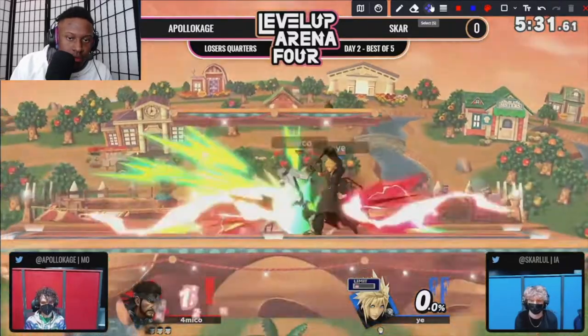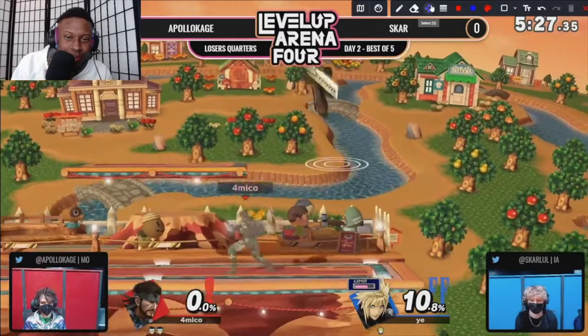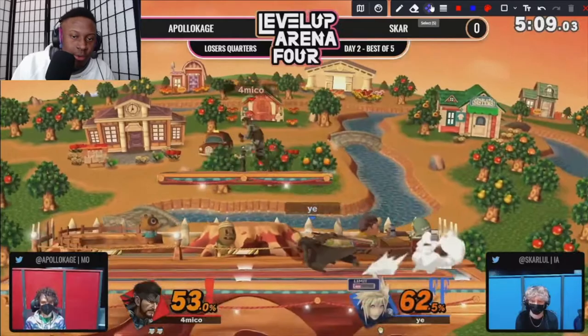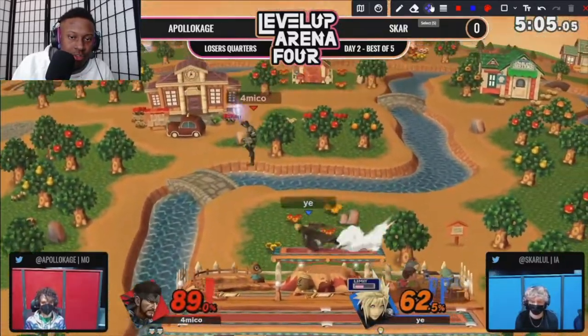The grenade accomplishes the same thing. Unfortunately Apollo tries to contest Cloud's up smash, which is not the best option — maybe a trade there. Very good combo right there into the grenade. Good combo from Scar there as well.